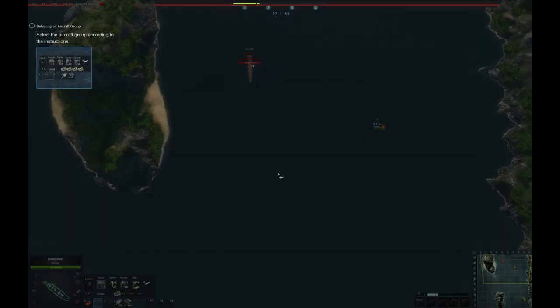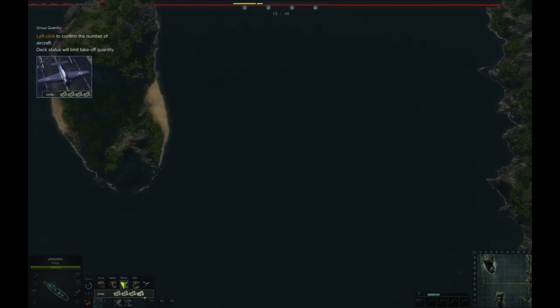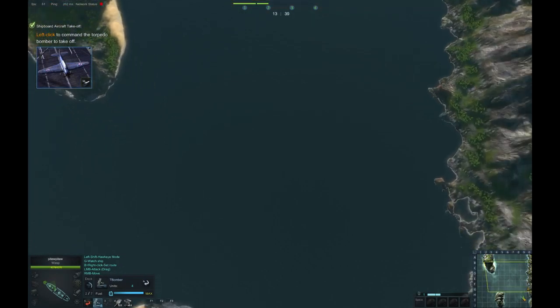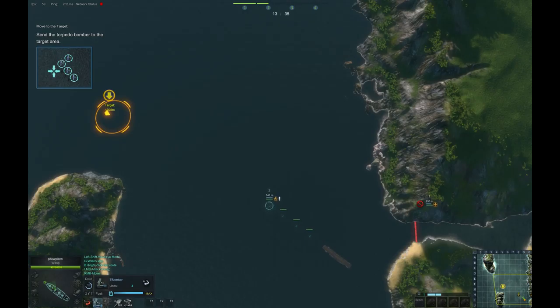Now select a group. Select a torpedo bomber and prepare the deck. Set deployment amount. Let's take off. Now move to the target area.